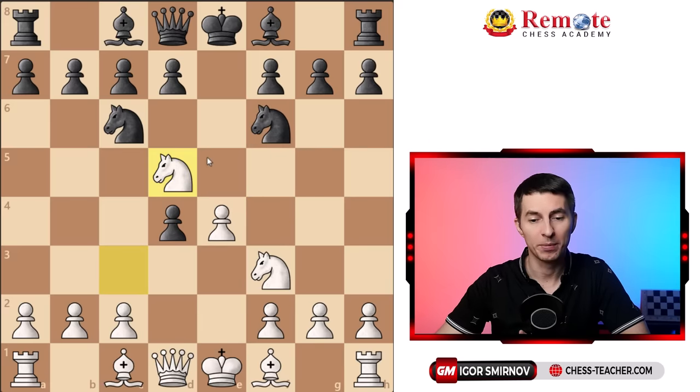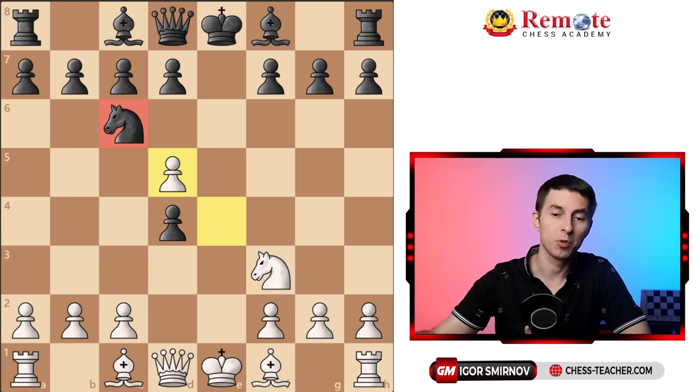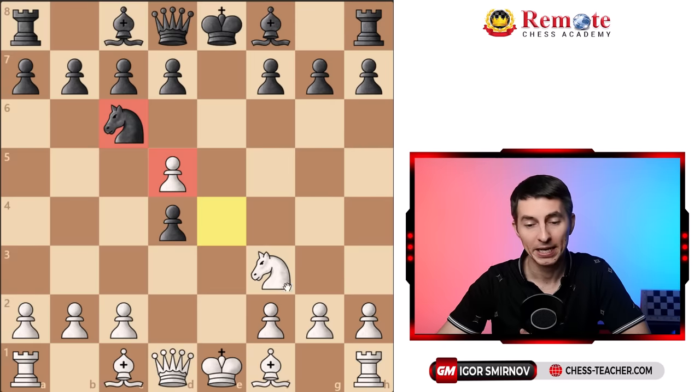The second most common move by black is knight takes d5, which strangely enough is also wrong. After you recapture you hit the other knight, forcing it to retreat, which gives you more tempo and some space advantage thanks to this advanced pawn on d5. Your knight is controlling the e5 square, so black can't go there and is left with a couple of options which are all not ideal.